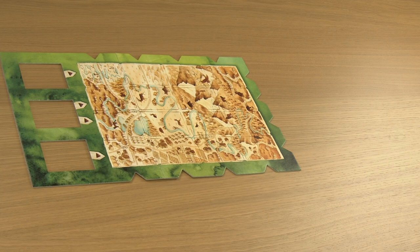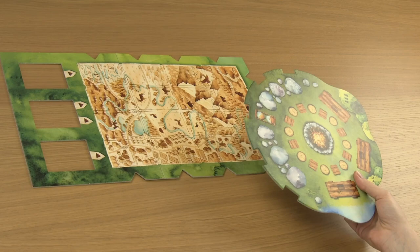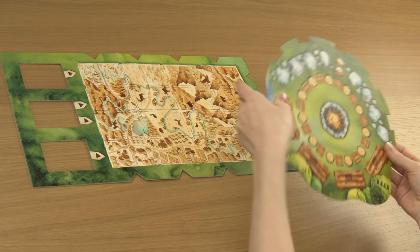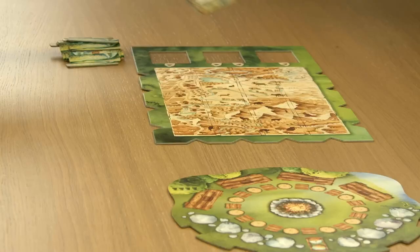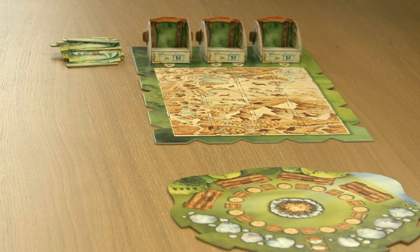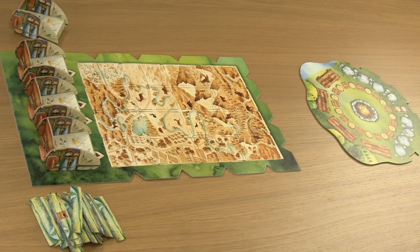Begin the setup by placing the main game board in the middle of the table. Next to the main board, place one of the two campfire boards with the side showing the symbol for the corresponding number of players. Place the road tokens next to the board within easy access to all players. Place three deck holders in the cutout spots on the main board and the fourth deck holder next to the board.